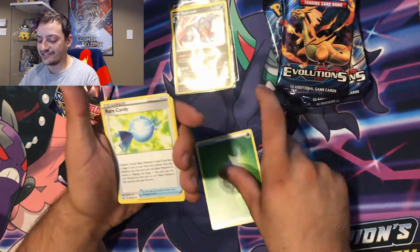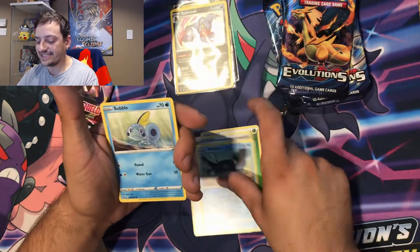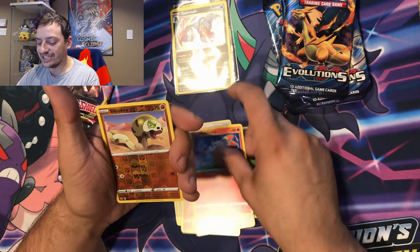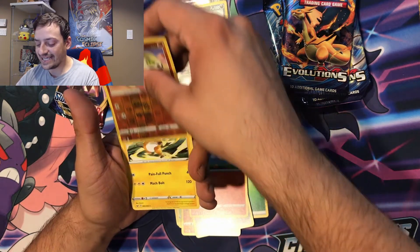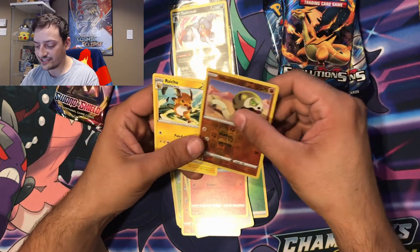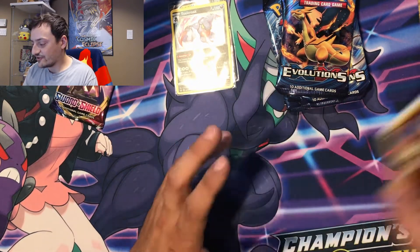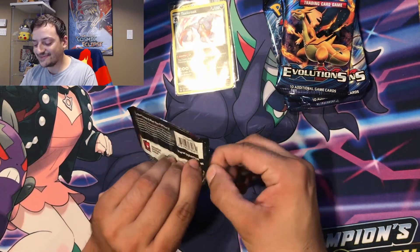A Leaf Energy, Rare Candy, Lucky Egg, Mantine, Sobble, Maractus, Mudbray, Ponyta, Scorbunny, reverse holographic Silicobra — been getting so many of those lately — and a Raichu. Maybe I didn't see something — maybe it was in the Silicobra. Well, regular holographic Raichu. Raichu's cool but if he was a full holo that would have been a lot better.